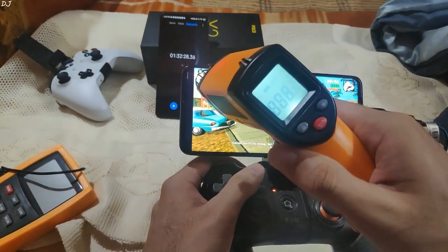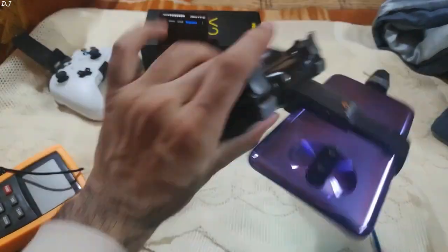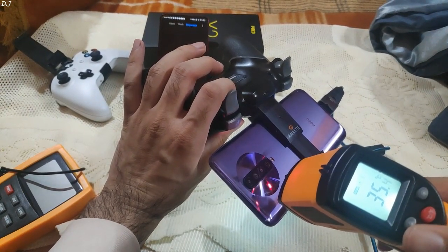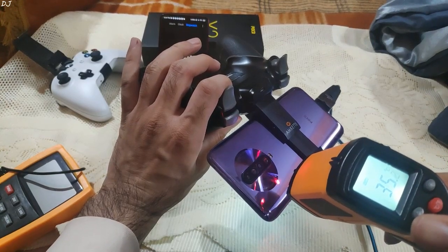For a 30-minute gameplay session of GTA San Andreas, the maximum temperature on the screen side is around 34.7 degrees Celsius and the maximum temperature on the processor side is around 35.5 degrees Celsius.